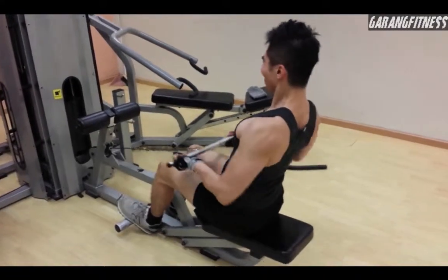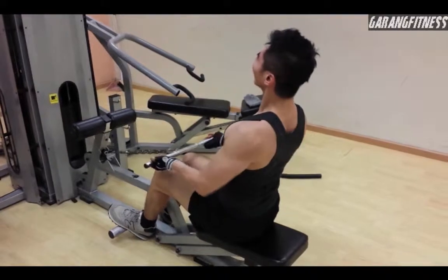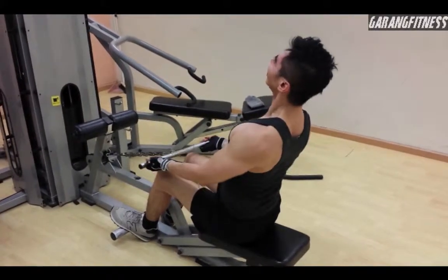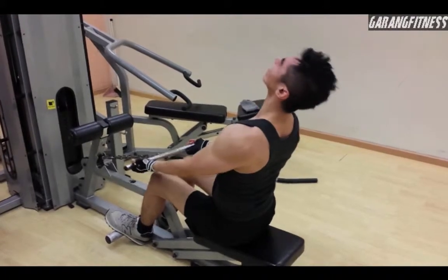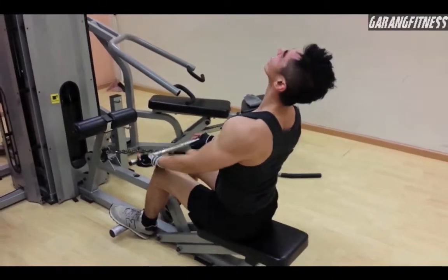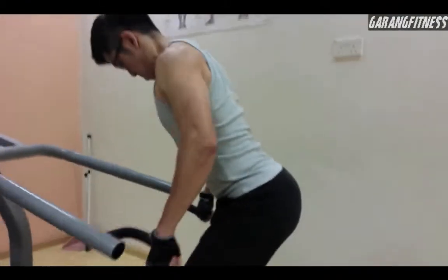If you do this correctly and pull with the elbows, you're supposed to work your upper back. Make sure your chest is up and arc your back a bit — protect your lower back. Don't bend it. I think they call it the anterior, not the posterior — when you arc your back that's the anterior position.